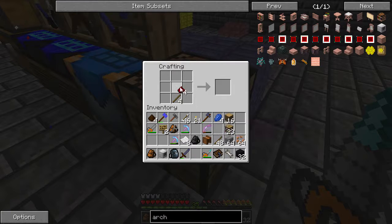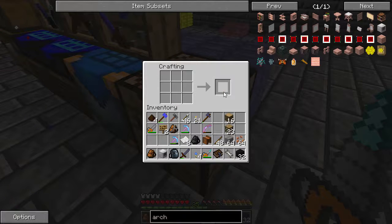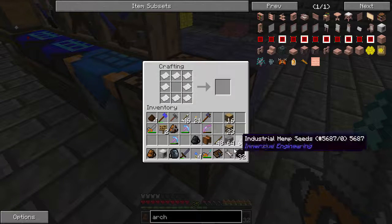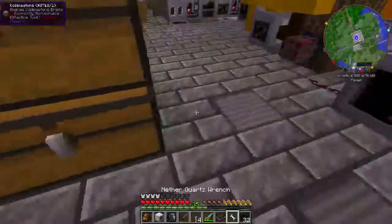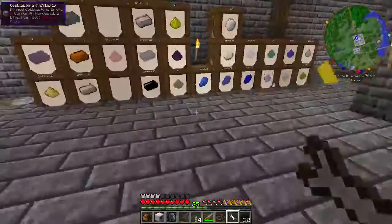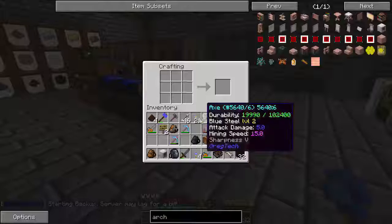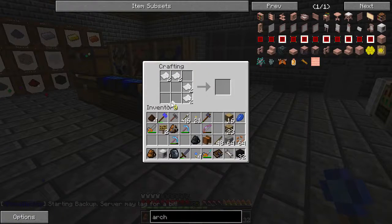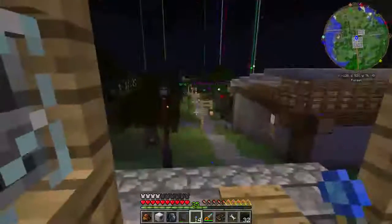To make it work you will need at least four markers, which are called landmarks and are made like this. You also need a blueprint — eight pieces of paper around a piece of lapis — and that gives you your blueprint.